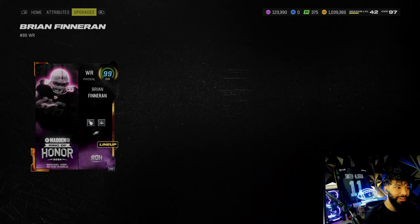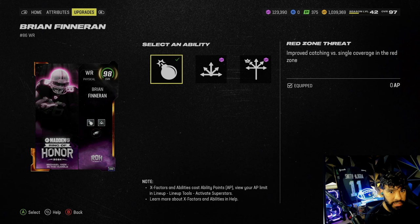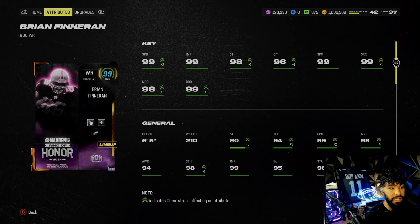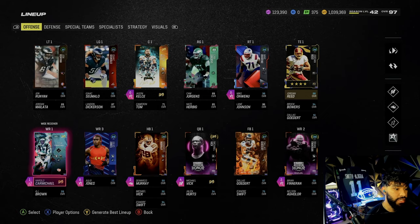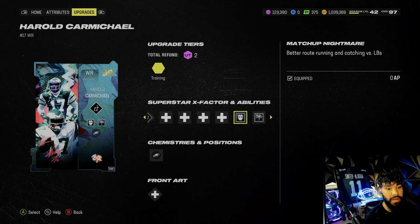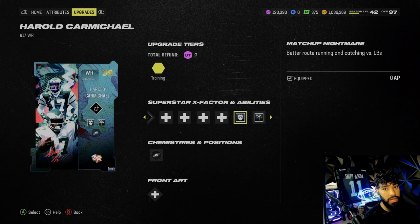Brian Finneran gets Route Tech for two and Red Zone Threat for free — his stack is okay. He is six-foot-five, 99 speed, 98 medium route running, 99 deep, 98 catch, 90 — the stats speak for themselves, it's ridiculous. Carmichael gets Deerly for one and Matchup Nightmare for free, which is a good ability this year with so many people running linebackers. He's got 99 speed, 98 catching, six-foot-eight.